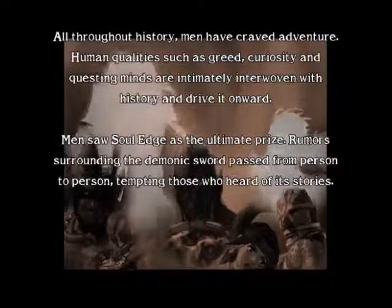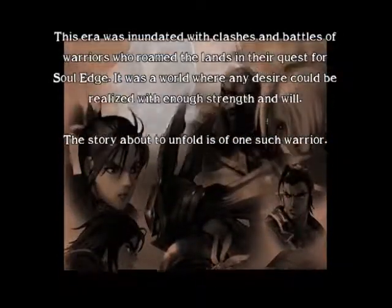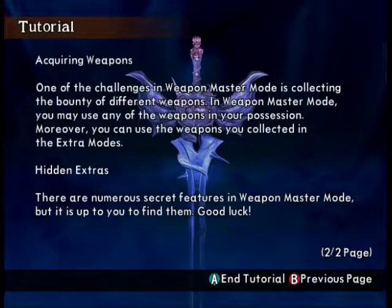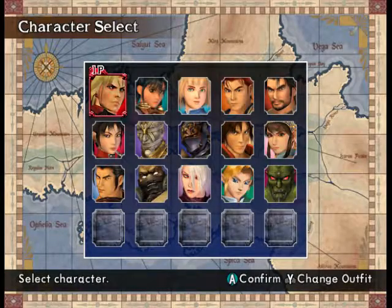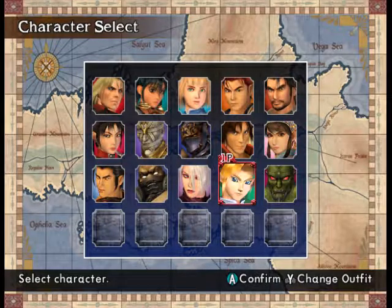You're actually gaining more and more, so technically I am this one character. This is a tale of souls and swords. Basically it tells you how to play through this part of the game — mainly you go through missions and if you pass the mission you can gain more weapons, and there are hidden extras in Weapon Master Mode. For a change of pace, I'm going as Link.